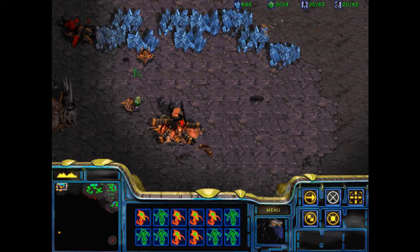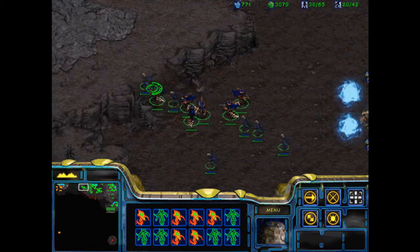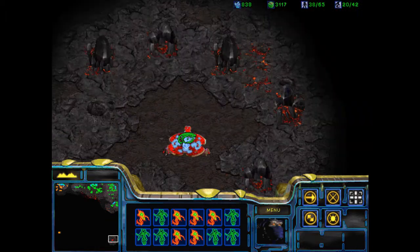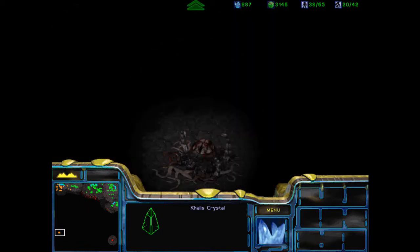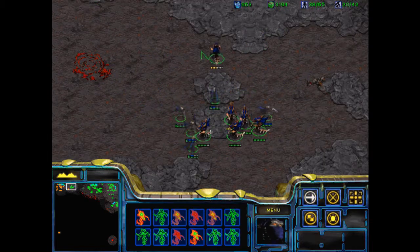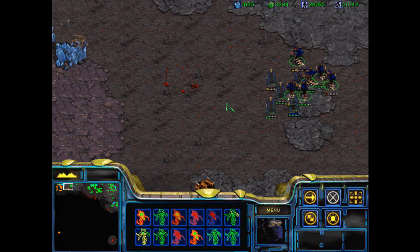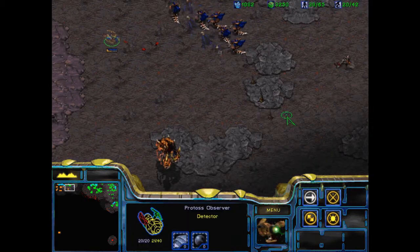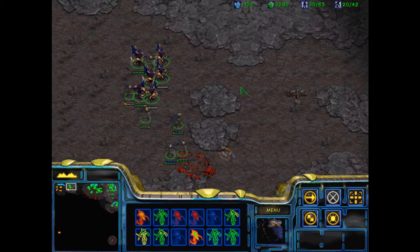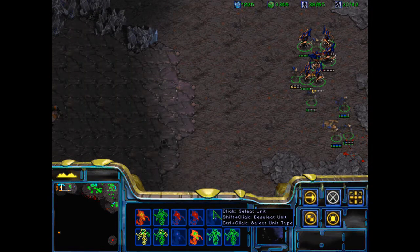We have got to take that base while we still can. Is this the Overmind? No — that's the Kalis Crystal. That's the Overmind. I've decided I'm going to — where is my Observer? There it is. That's my Lurker. Those things are absolutely horrid.